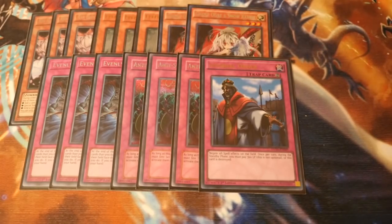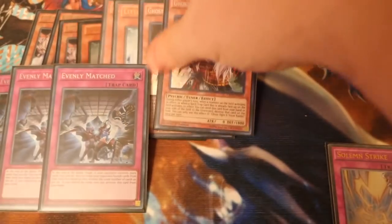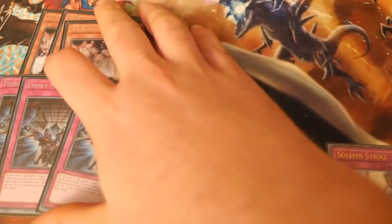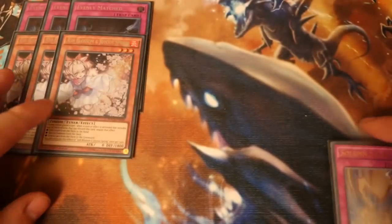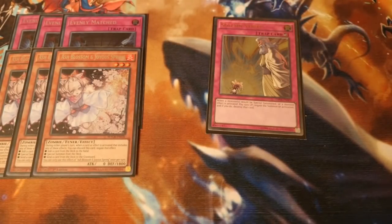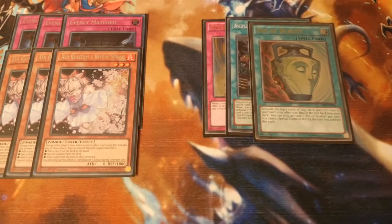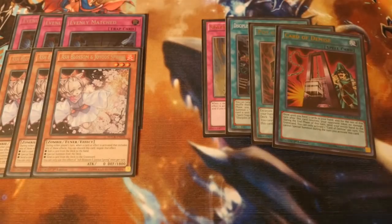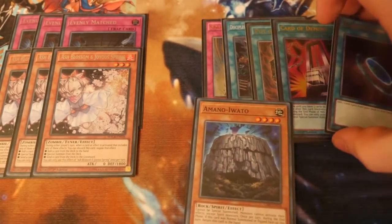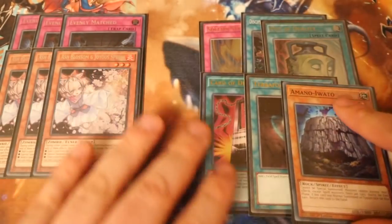What makes this so good is you need to be able to read the game. If your opponent is going to make you go second, I'll show you what I tend to take out. I was putting in three Ashes and three Evenly Matched if I knew my opponent was going to make me go second — you can get rid of Evenly Matched with Diagram if they become dead, and the Ashes can become an extra monster on the board should you need it. So I was taking out one Strike sometimes. These aren't all set in stone. The majority was one Strike, one Disciples, one Duality, one Demise, one Terraforming, and one Amano Iwato.